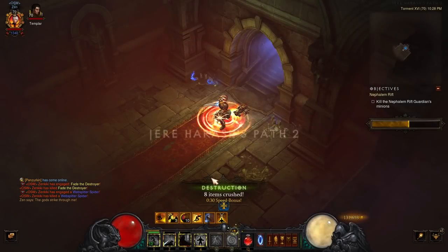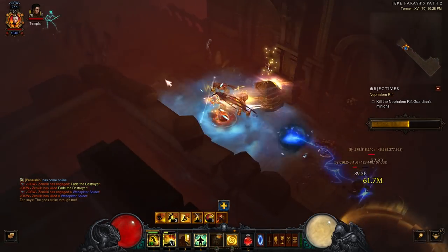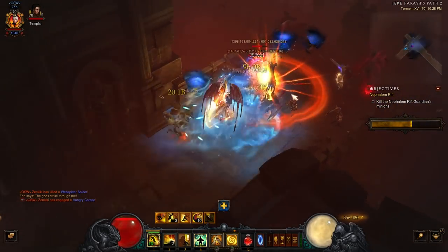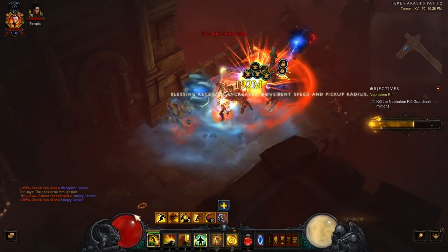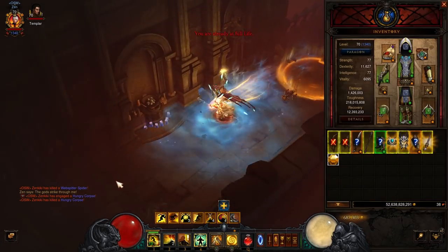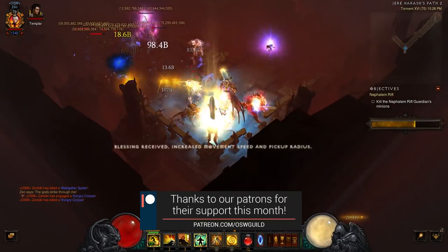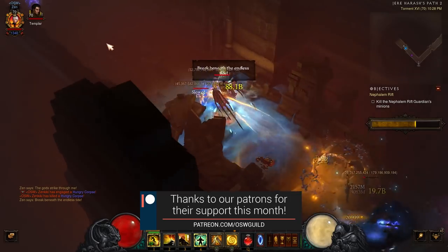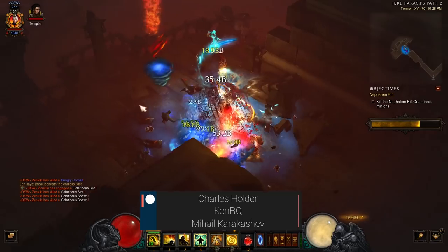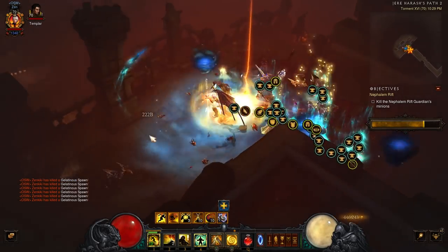That is the easiest way to start your season and get from 1 to 70 in the quickest way possible. I have a written checklist in the description below for those who prefer to follow it that way, but these tricks will allow you to level your fresh new seasonal character extremely quickly. If you have any questions, leave them in the comments and I'll try to get back to them as soon as I can. If you enjoyed the video, consider supporting us on Patreon at patreon.com/oswguild. Thank you guys for watching and we'll see you next time!